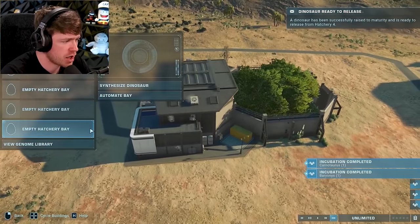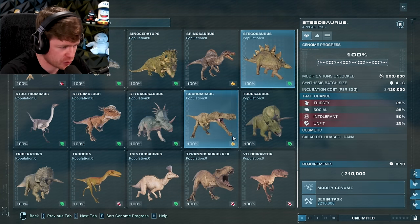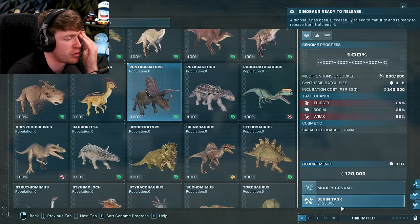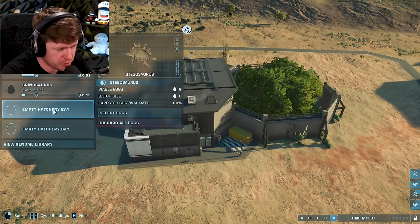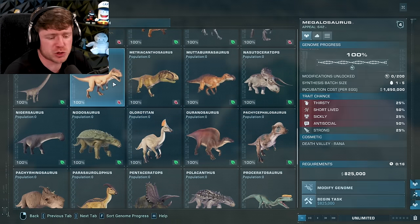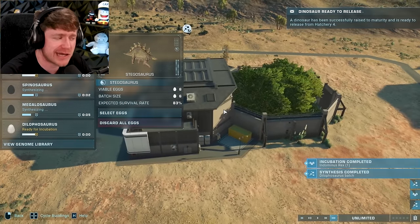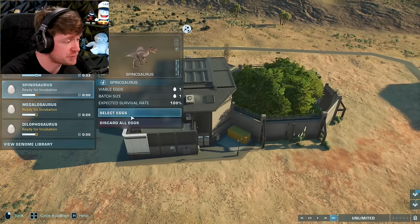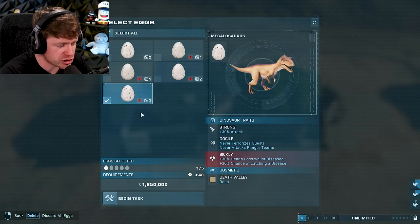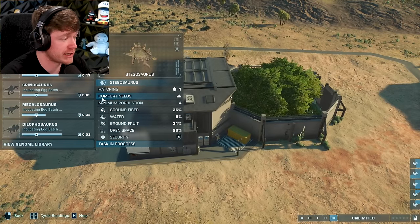Who should we pick for this one? We've got Stegosaurus - that's actually a really good one for the battle royale, that tail is lethal. Let's go with the Suchomimus - that one's kind of lethal as well. We also have Pentaceratops but we're gonna throw in a Spinosaurus instead. For our fourth one here I'm just gonna go Megalosaurus because I like his name. For the fifth one we're gonna go Dilophosaurus - I don't think he's gonna do much, but he can do something. I'm just gonna pick the strongest one of each species for the battle royale.